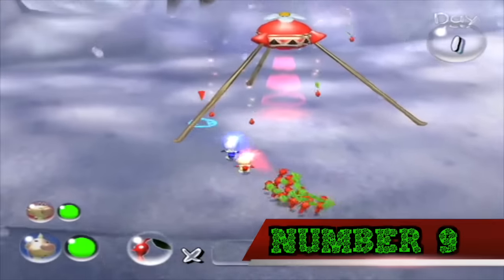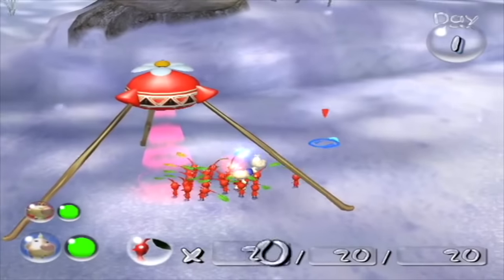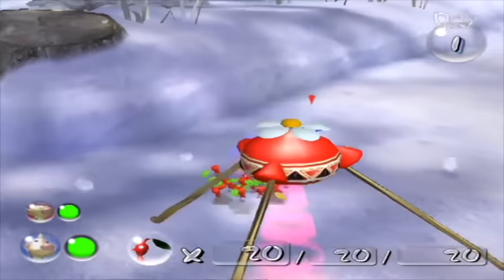Number 9. GameCube discs of Luigi's Mansion, Super Mario Sunshine, The Legend of Zelda: Wind Waker, and the original Pikmin were originally going to be unique treasures to collect in Pikmin 2. Their textures can still be found inside the game's files.